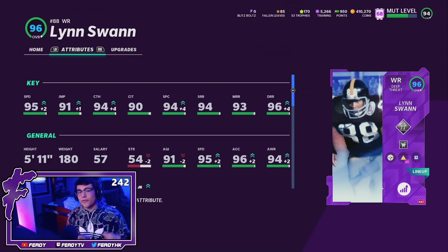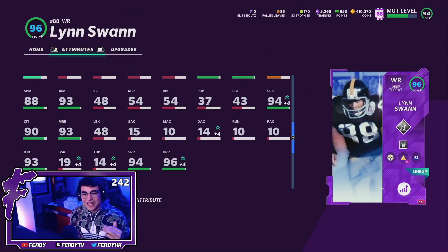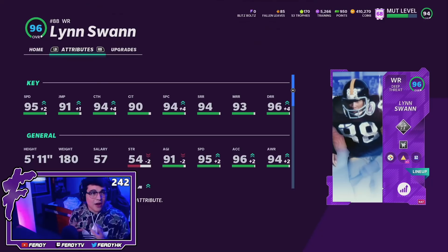Here is the man himself, Lynn Swan, powered up to a 94 overall. With GoDeep 50 out of 50 in a full sprint, he goes to a 96 overall. He's got 95 speed, 91 jumping, 94 catching, 90 catching in traffic, 94 spec catch, 94 short, 93 mid, with 96 deep route running — hitting all three route running thresholds. After the catch: 92 COD, 95 ball carrier vision, 93 juke move, 93 break tackle with a 76 carrying. This card can literally do everything — make guys miss in the open field, run the beater, break tackles — and is a threat all over the field.